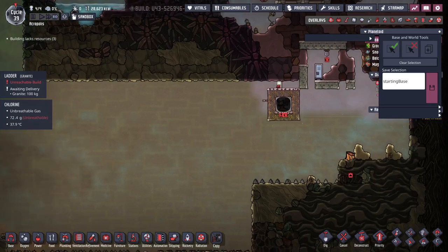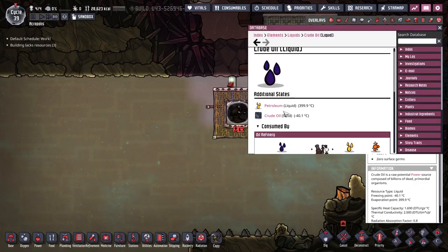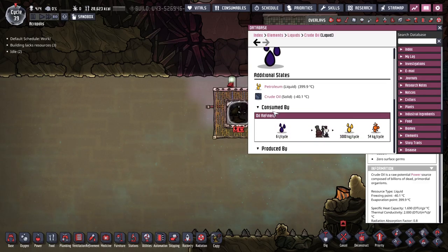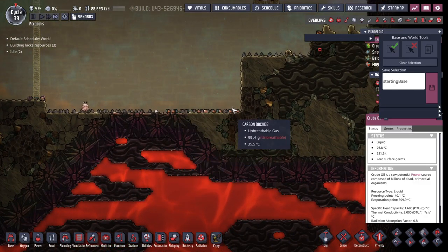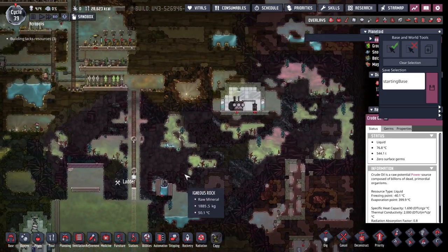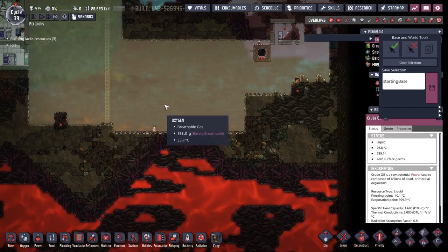So why a petroleum boiler? Oil has an evaporation point of 399°C, but it's not actually evaporating — at 400 degrees it turns into petroleum. So all you have to do is get it warm, and there are a bunch of different ways: you can use magma, a volcano, or a thermium tepidizer. We're going to go over how to get in there and build it.